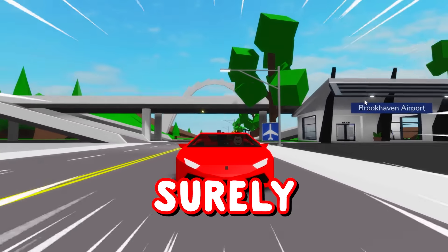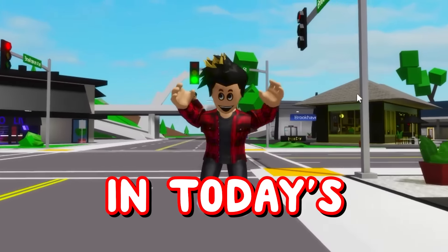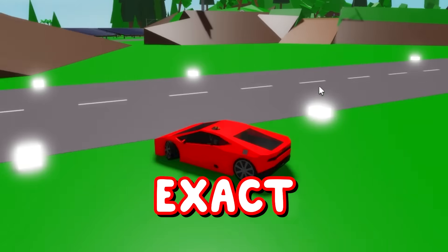This is the supercar of Brookhaven. It can surely go extremely fast, but only a few people really know how to drift with it. That's why in today's video, I'll be showing how to do exact drifts in any car in the game, as well as secret items and even a way to modify your car and make it look a whole lot better.